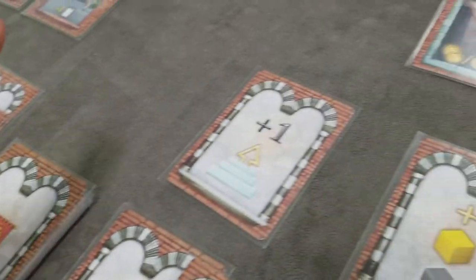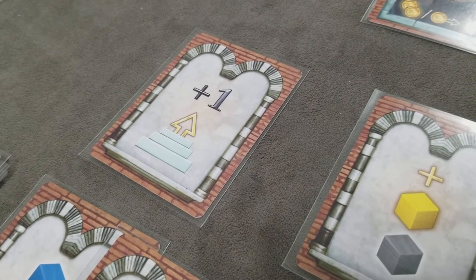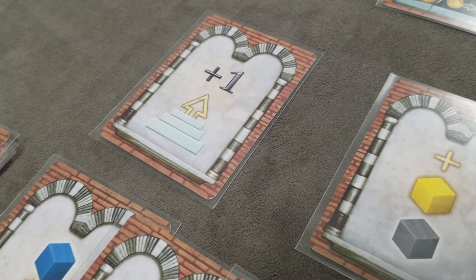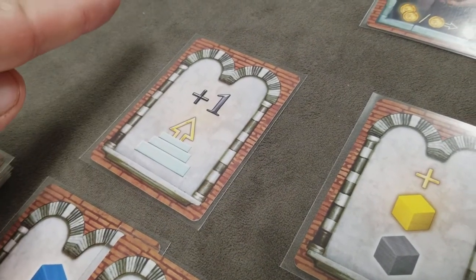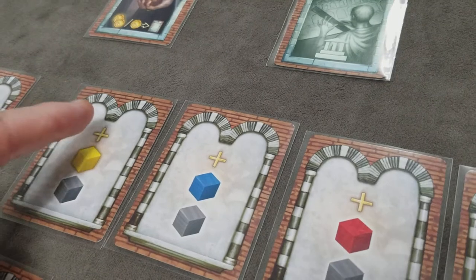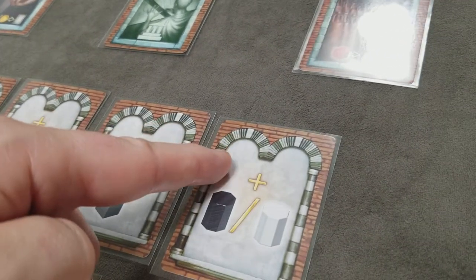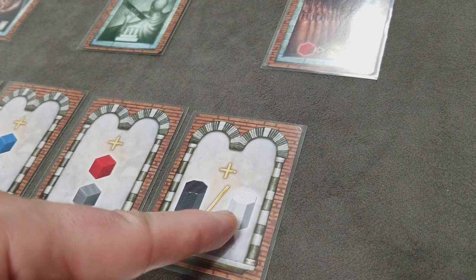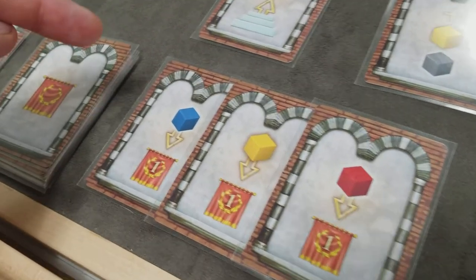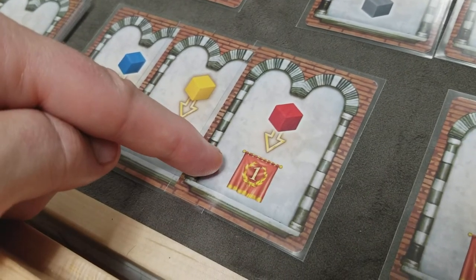Let's look at the types of privilege cards. The first type allows you to move one step closer to Rome — you can only use this one-step card once per turn. Some cards give immediate resources: a grain cube and a cube of your choice, water and your choice, or wine and your choice. One card immediately gives you either a centurion or a virgin token. These privilege cards can be kept secret until you decide to use them, and you can use them at any time during your turn.